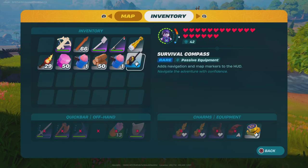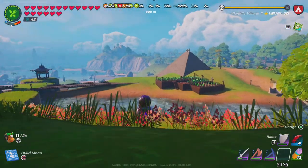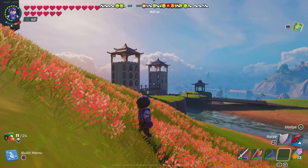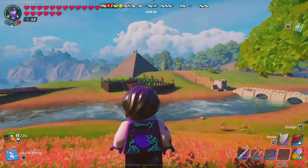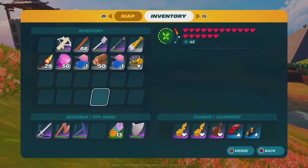The survival compass adds navigation and map markers to the HUD. In the same position you get the directionals, plus you can see all the caves you've found, markers, and places you know of — so it just brings that stuff up for you.